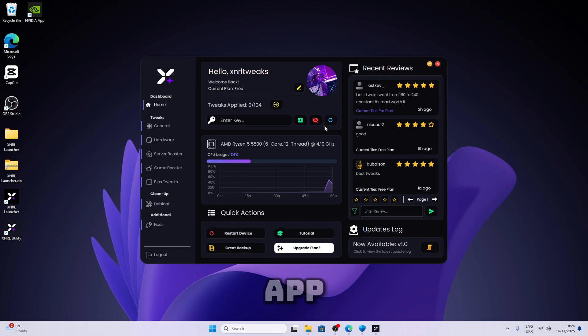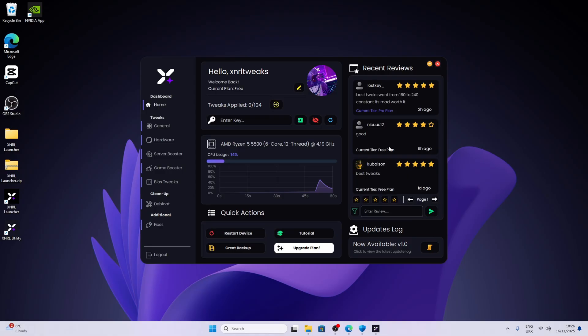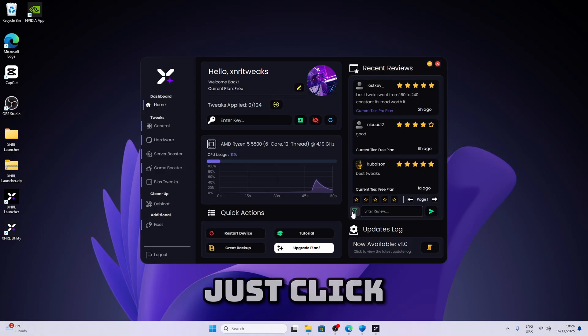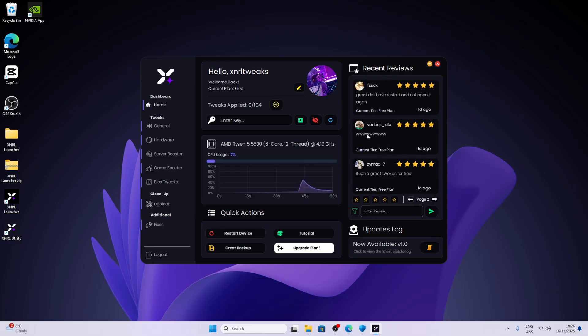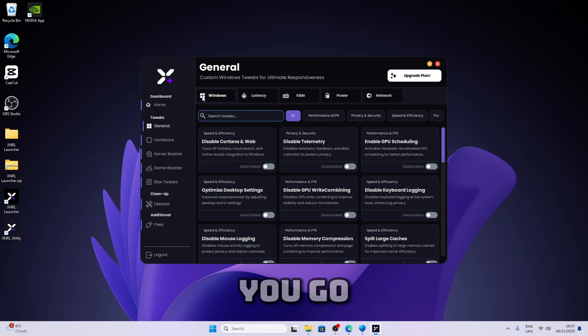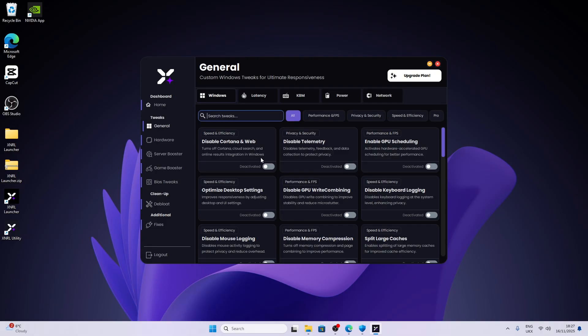So as you can see here we've got a new app and I'll just go through everything we have here. We've got a review section — just click on this to see all the pro reviews, and click to see all the reviews. This is a new update and we've got new features which I'll go through right now. Let's go through the optimization. When you go to the general tab you'll find Windows tweaks which basically optimize your Windows. They're all pretty much safe to apply so you can just apply all of them.